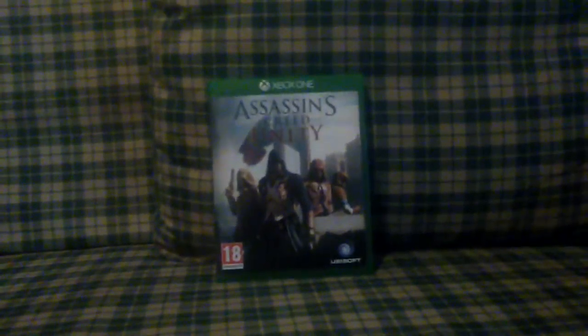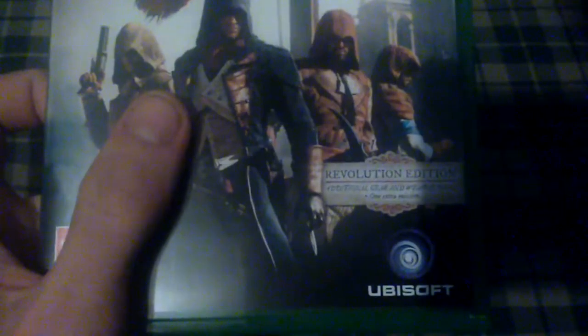On Xbox One. So before we start unboxing this bad boy — on the top it says Xbox One of course. The cover has the four main characters of the game. It says 18 on the left side, the Ubisoft logo on the right side, and it says Revolution Edition — additional gear and weapons pack, plus one extra mission, which is cool.